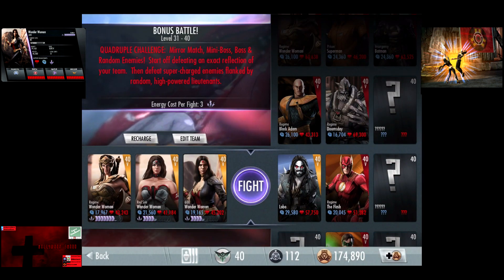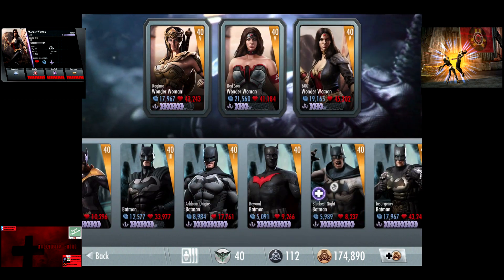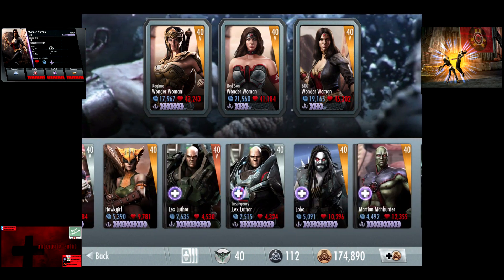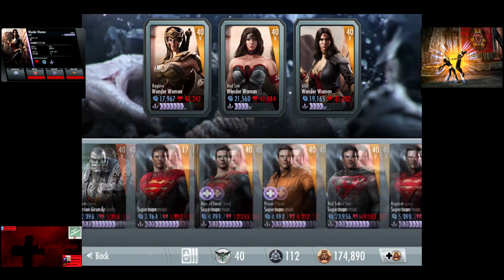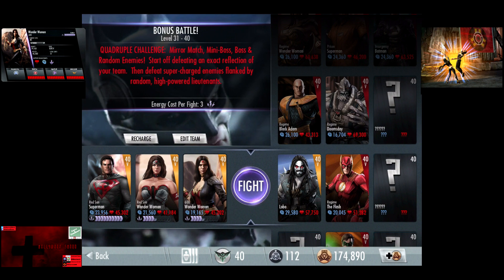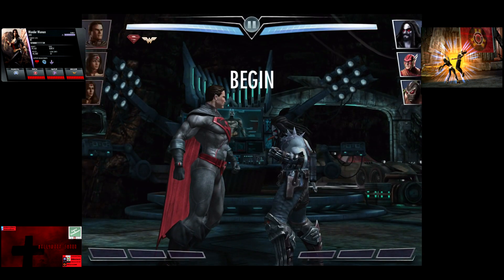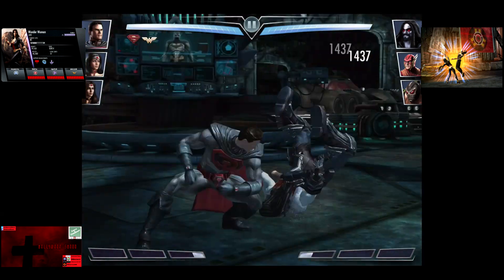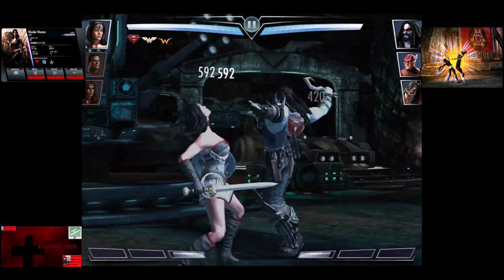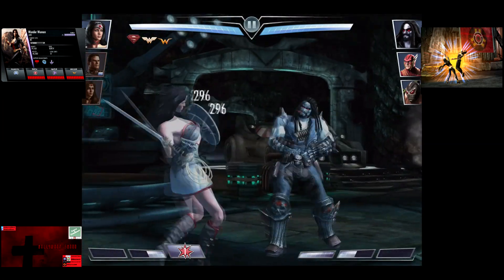So now on our third demonstration, which will probably be the most common. We're going to put in Red Son Superman along with Red Son Wonder Woman. The main benefit for this is you gain 30% damage to your basic attacks, and Red Son Wonder Woman gains 80%. So we're going to do this third fight. Superman is meleeing for 1,437. We're going to tag Red Son Wonder Woman in, and her heavy attacks are actually stronger than Red Son Superman's, at 1,682.